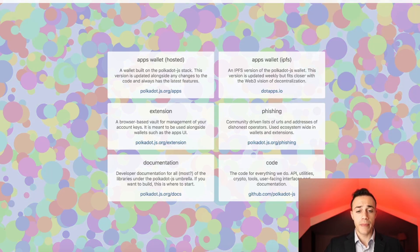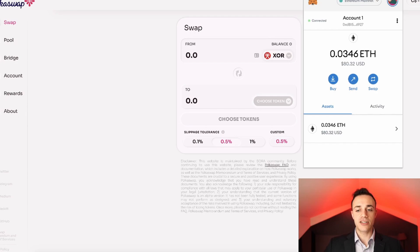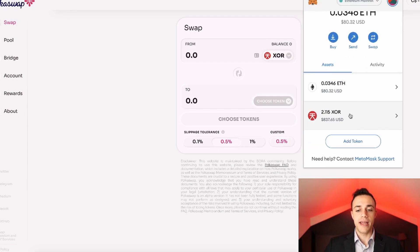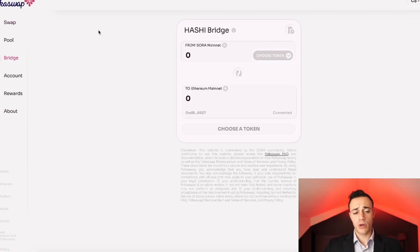You're also going to need a MetaMask wallet. Once you have your MetaMask and your Polkadot.js wallet, you're going to head over to Polkadot.io. I have some XOR and some Sora in my MetaMask wallet, and I need to bridge it over so I can be on the Sora network. The team at Sora built a bridge for us — we head over to PokéSwap.io and on the left-hand side we can see bridge.